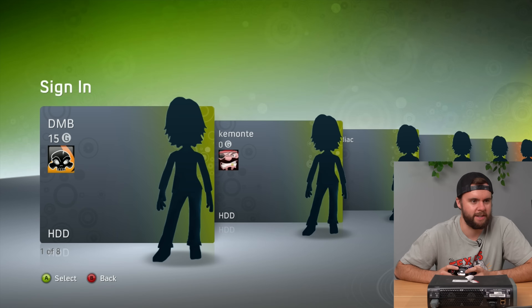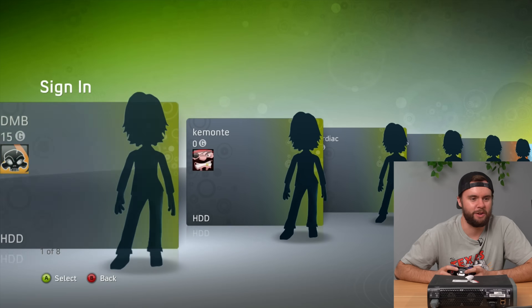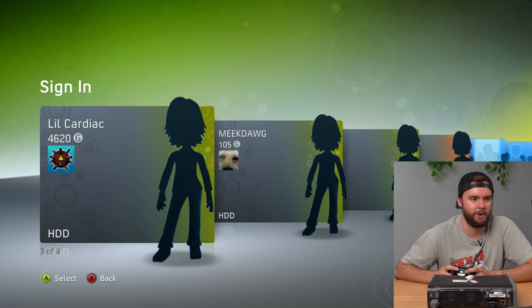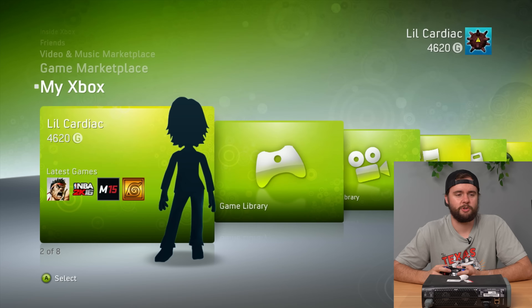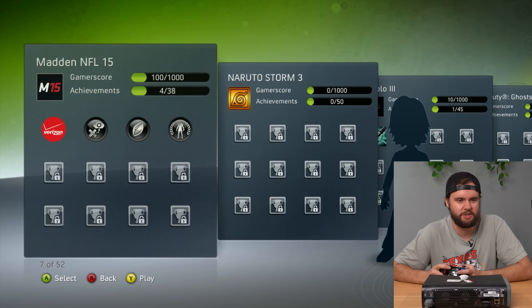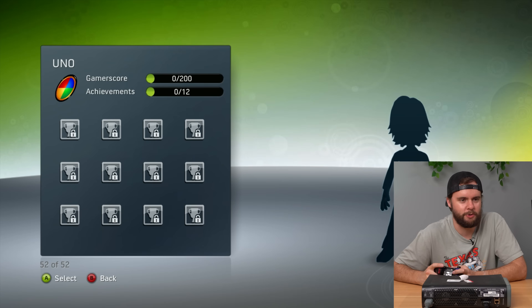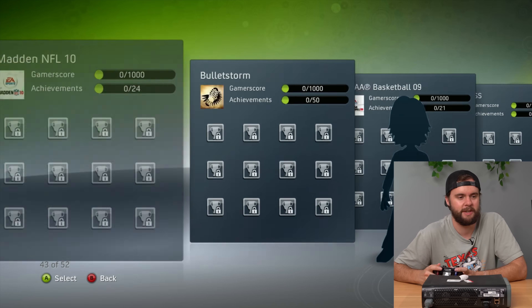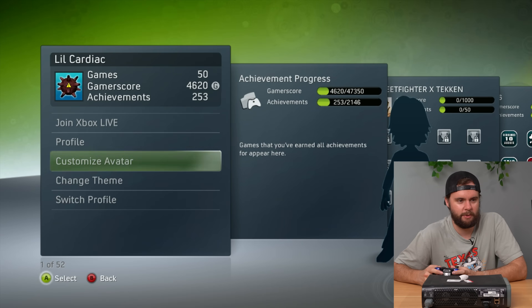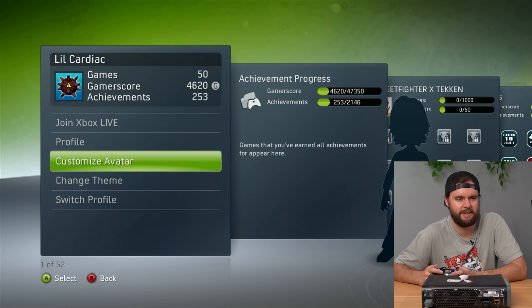We've got a handful of profiles: DMV, Kimonte, Lil' Cardiac. I love this interface. Let's boot up Lil' Cardiac and see what's up. Checking out Lil' Cardiac's profile — looks like the last thing he played was Street Fighter 2K16, probably around 2015-2016. The first game ever played was Uno, which I think was actually an Xbox 360 trial that just came on a lot of consoles. I also want to try making an avatar, but it needs to update, so that's kind of lame.